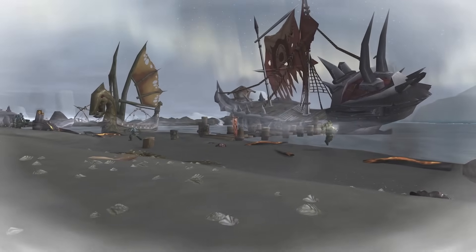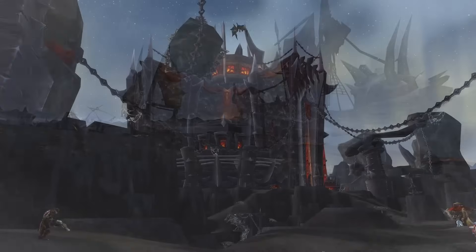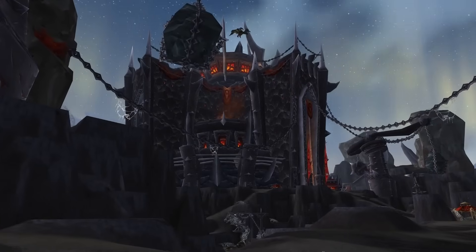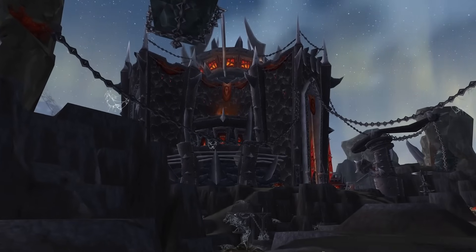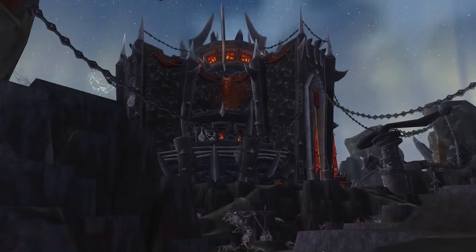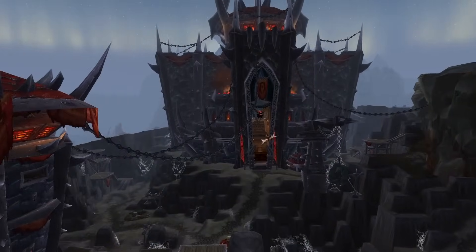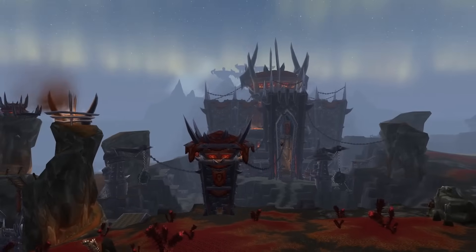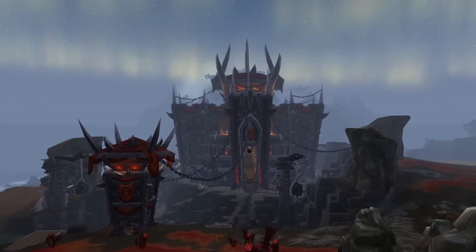A legion of Peons were dispatched from Orgrimmar to construct this imposing fortress. They began by excavating the icy tundra stone surface, carving out colossal stone blocks. With the assistance of cranes, these blocks were strategically placed atop a hill they had excavated around. In a relatively short span of time, the fortress took shape. Upon completion, the Peons shifted their focus to fortifying the outer defenses, constructing a series of towers and gates around the perimeter of the stone quarry.